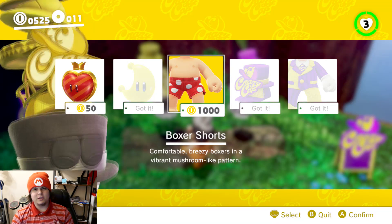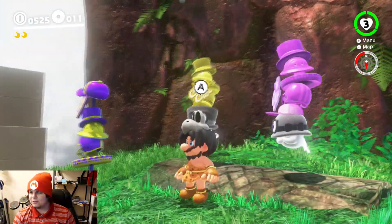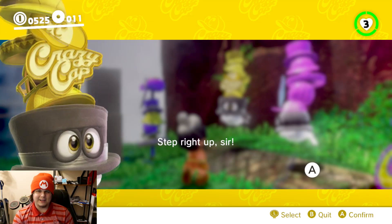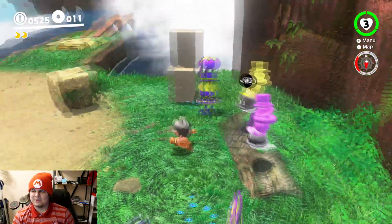Why not? Because Mario nipples are exactly what you wanted to see in a Mario video game. Also, these little hat things - these hat guys are so cute. That one in particular here, just look how happy he looks. Aww, look at him. You can't sit there and tell me that he's not cute. Aww. I'll happily buy everything from you, sir.